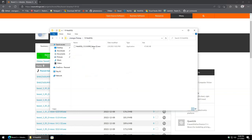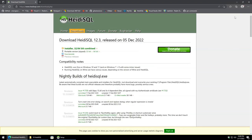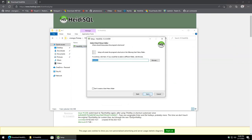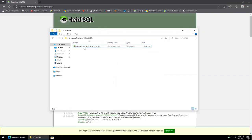Next we're doing HeidiSQL. Download the latest version. Accept, next through the installer. We are going to uncheck automatically report client data. We don't need to launch it at this time, so hit finish.